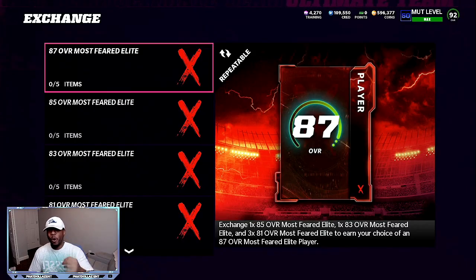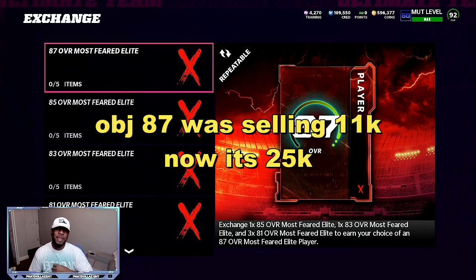The number one method you want to use right now is sniping the 85 overall Most Feared players. OBJ just got announced with a limited and you can get his 87 overall — you can pick any Most Feared player by completing this set. Hurry up and do this because the 85 overalls are getting more and more expensive.